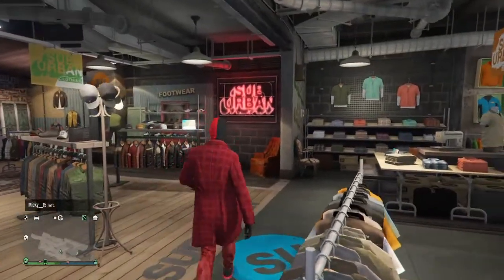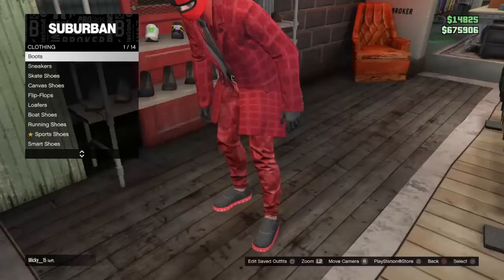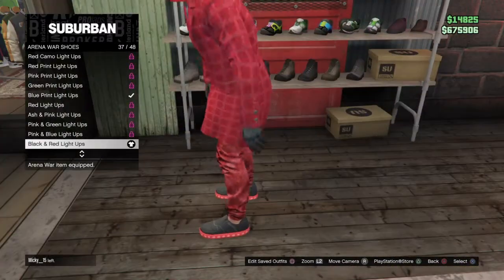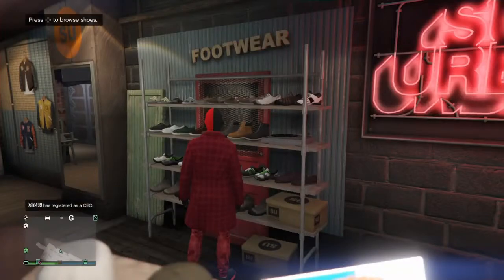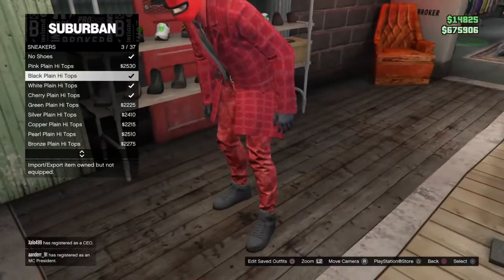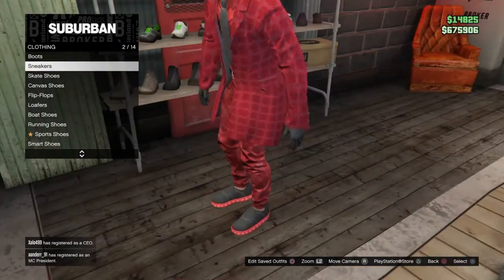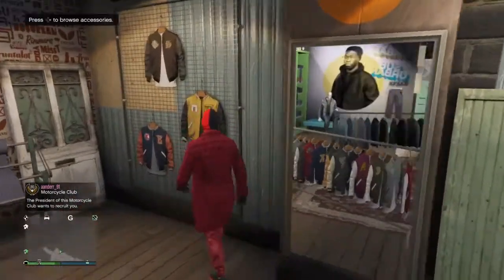Come over to Shoes. Go down to Arena Shoes, 37 out of 48 — they are really expensive, so you don't have to buy them. If you don't have the money, there are alternatives for the red and black theme, but I personally would choose these.